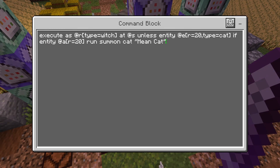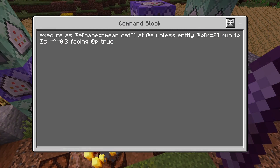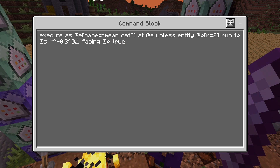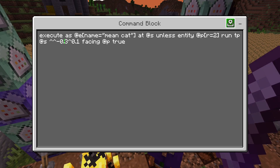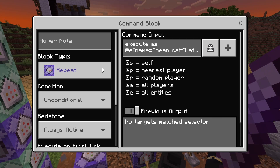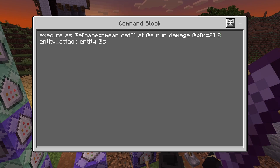So this is only four commands — nice and easy. We're basically checking: if there is a witch, unless there's already a cat nearby, summon a mean cat. Then we're going to take the mean cat and basically have it teleporting facing the nearest player — going straight for the player — but also moving slightly forward and mostly down, so it looks more like it's running across the ground. The damage command is on a 20-tick delay, so it attacks every second and does two damage to the nearest player beside a mean cat. You can simply change this value to do more or less damage.